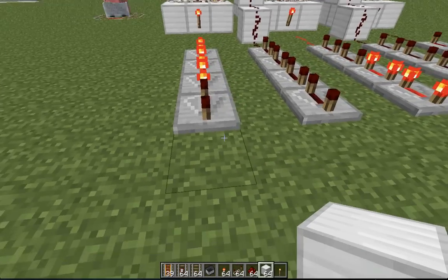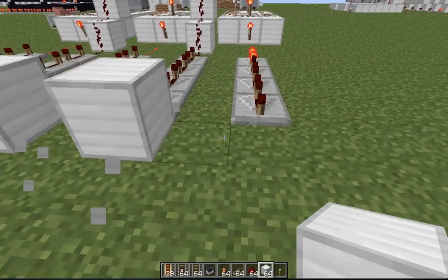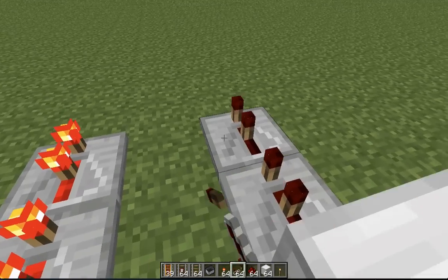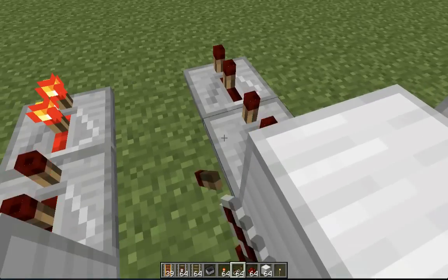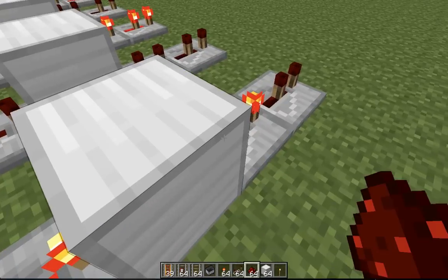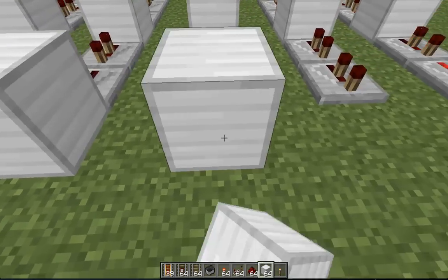So then you want to make your pulse limiters. This is going to make each signal that comes in only one pulse. This will add to the wave effect of the pistons, which will make it look like a Rainbow Runner.